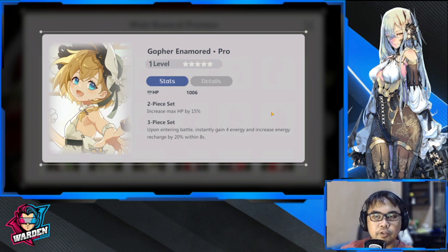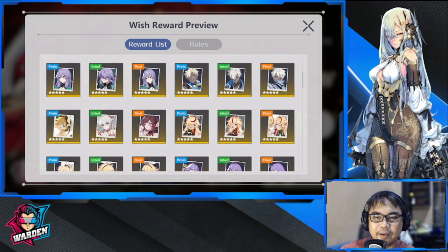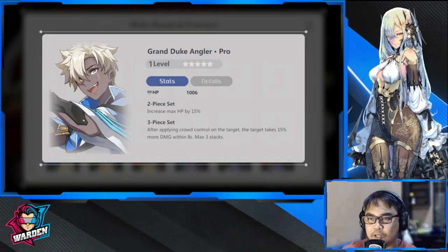Next up is Gopher Enamored — either front or back, energy recharge, applicable to all as well. This is an average play to use if you don't have anything else. Upon entering battle, instantly gain 4 energy and increase energy recharge by 20%, but this is only for one time within 8 seconds. Nothing to brag about.